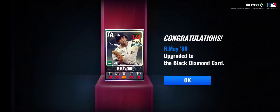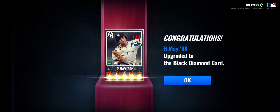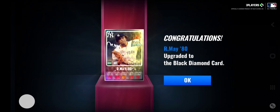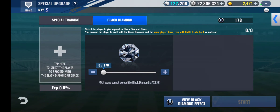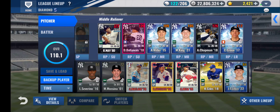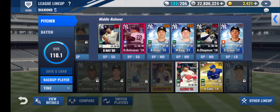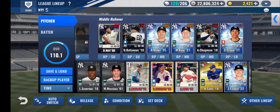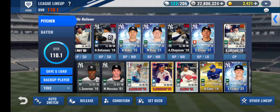I got this signature from a three gold combo. This is my third team reliever signature. I already have Petances 18 and Chapman 18, and now Rudy May is my third reliever. He has a legend feature and he is also a team legend.